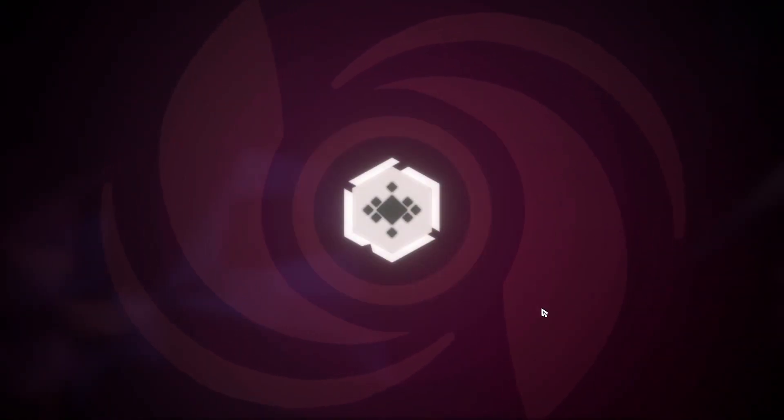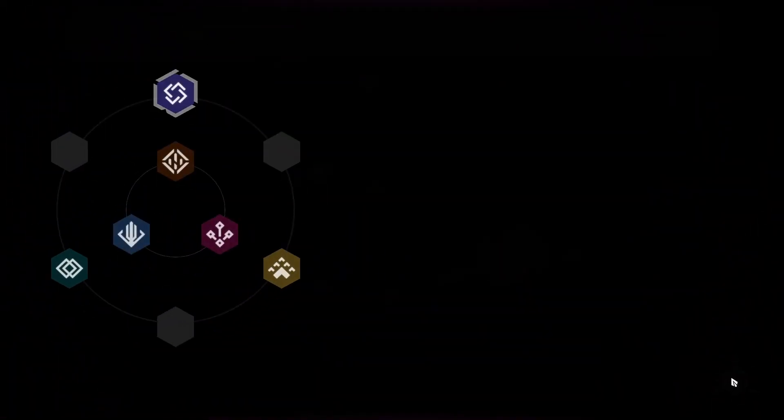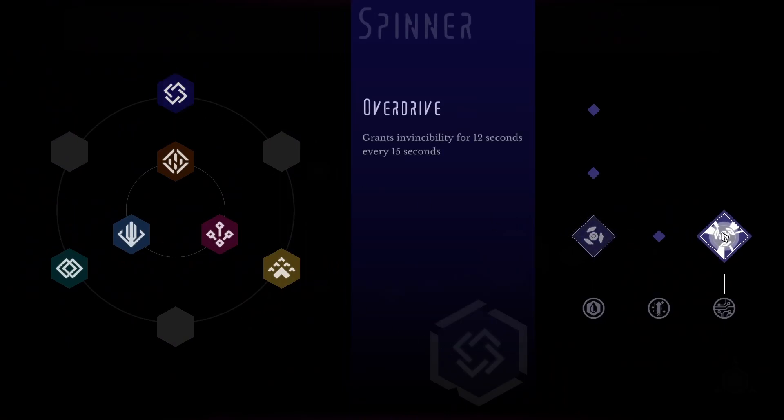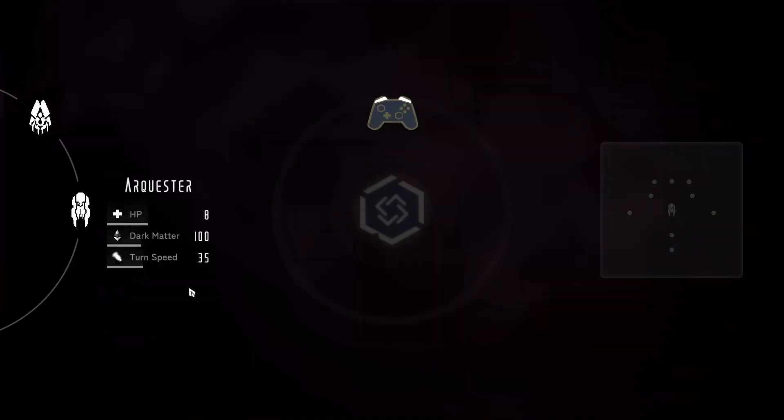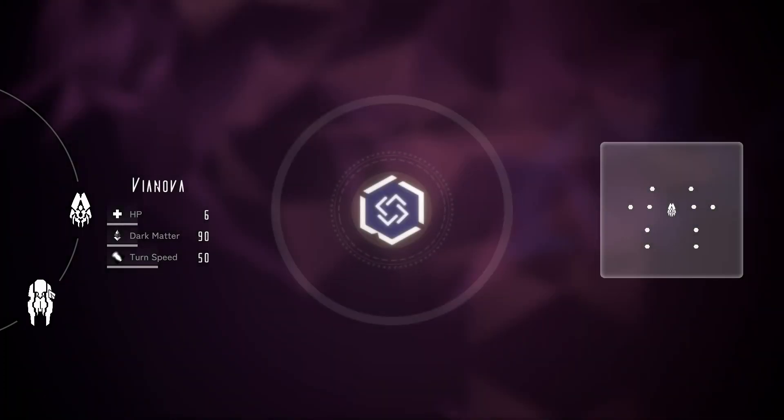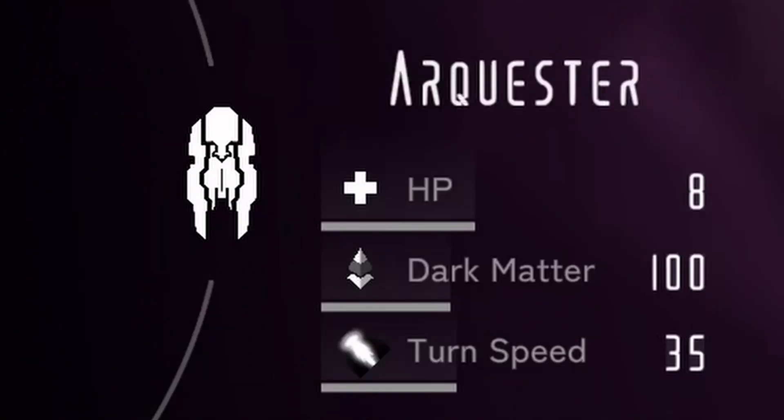Before choosing a level you are able to look at the unlocked upgrades, which may help you win the next level. If you want to enter a level you have to choose a ship, and every ship has their own stats.